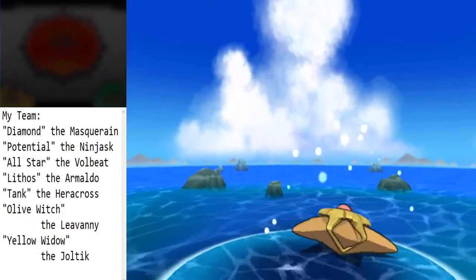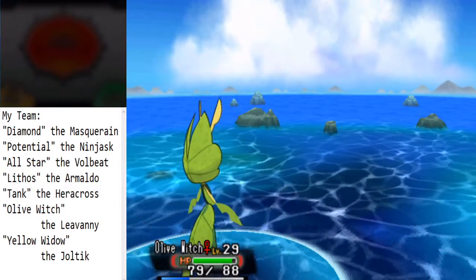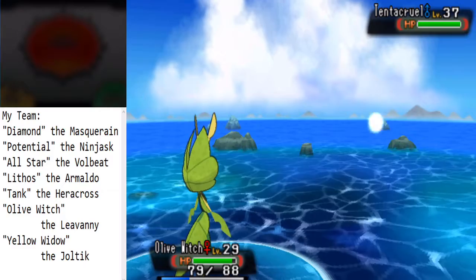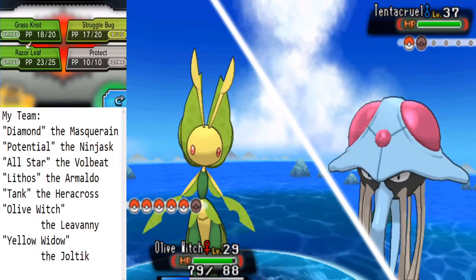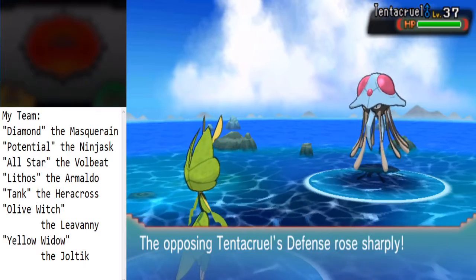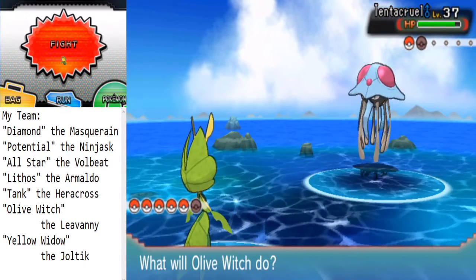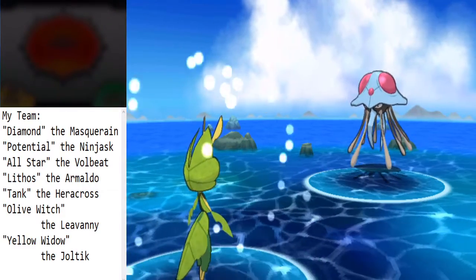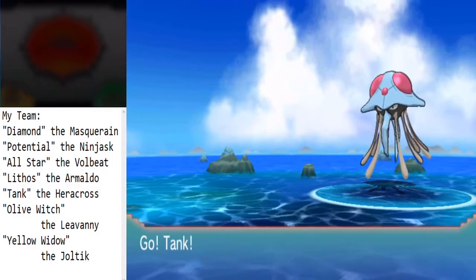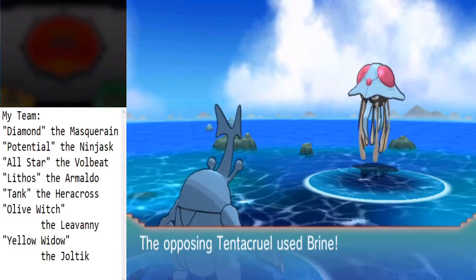I forgot I didn't have Fury Cutter here. This thing will probably learn X-Scissor or something, so no worries. I'm going for Razor Leaf — what are the chances this thing has a bad move? Barrier does kind of get in the way so I'll switch. Probably should've gone for Dig — Tank is really getting up in levels.